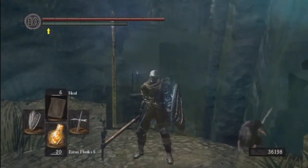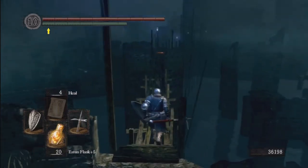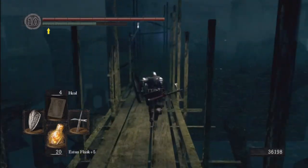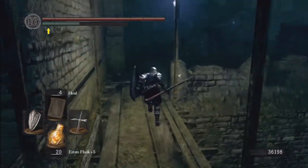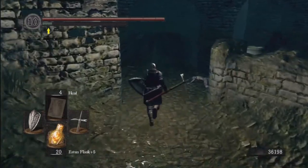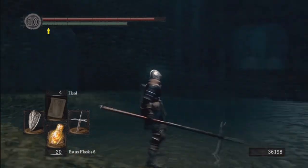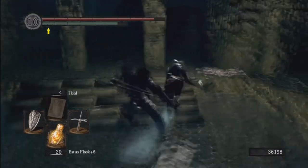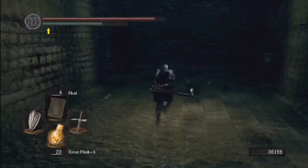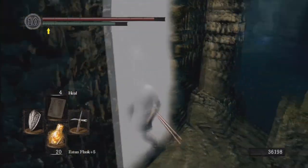We're back in New Londo Ruins and I'll show you the fastest way to get to the boss. You can do this without even engaging any of the enemies — very useful if you're having trouble with this encounter. You see these ghosts — just ignore them. Try to run wide though; their hands stretch pretty far and can grab you while running. Just roll down here — we're right in the middle of the Dark Wraiths. Come up here, you'll see this guy, just run past him. Hold your shield up and just run by, then keep running through the fog gate. Pretty simple — you can skip everything.